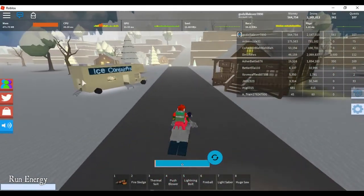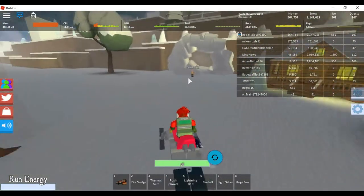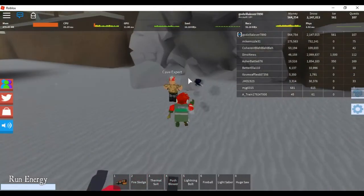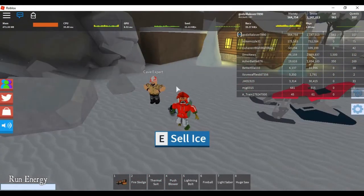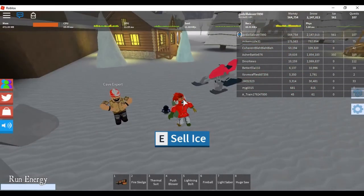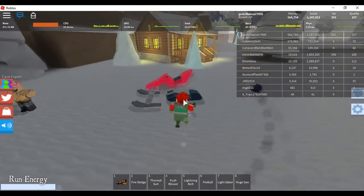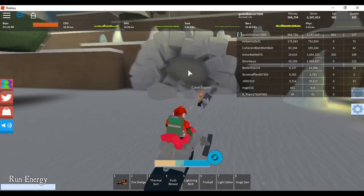And you go up and when you get in here, there's the ice containers and all this stuff for the new update, but then there's this. Once you talk to him and you have 20k ice — which I don't have anymore because I just did it in another server — 20k ice and over seventy-five thousand dollars, then you may enter here.